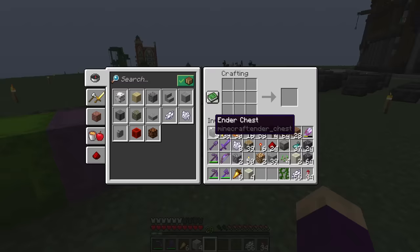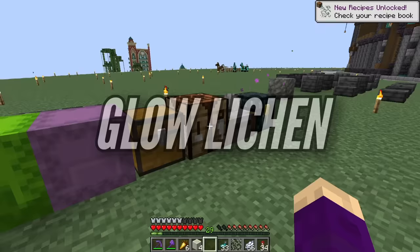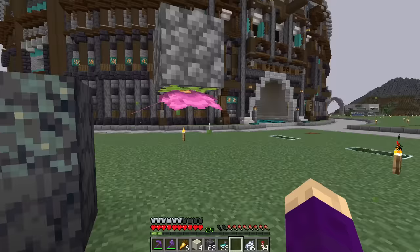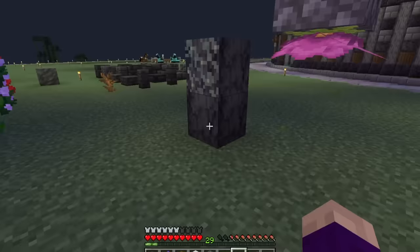I think we can do vine surrounded by glow ink, or maybe it's just like this — glow lichen. The sun is going down. I want to see how this stuff glows. It's pretty subtle, but it's there. I can see it. It's glowing.